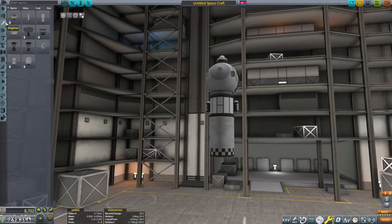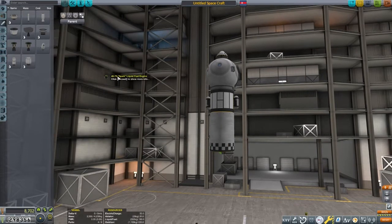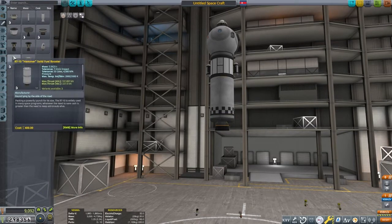Next, we'll add as much science to this lander as we can. We can add the Science Junior, Mystery Goo, Barometer, and Thermometer to this craft.